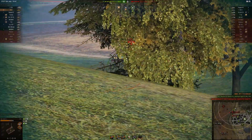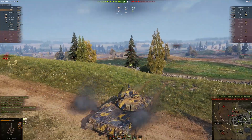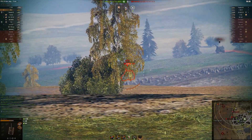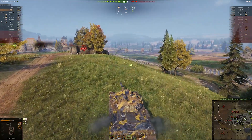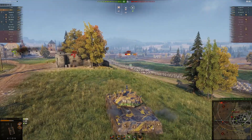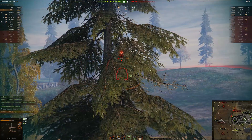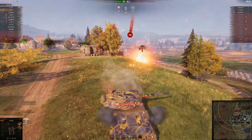I did get hit again by arty, but I used my first aid kit immediately because I wanted to make sure I could take advantage of the fact that this IS-3 is just stuck out in the open. Unfortunately one of my shots bounced, but I'm going to keep peeking this ridge as long as he stays there. I get the last couple shots into him to take him out. I was going to turn back toward the north, but then I saw this T44 actually poke out to shoot me, and I figured I'd try to take a snapshot on him. Luckily that shot pens as well, so the T44 goes down.